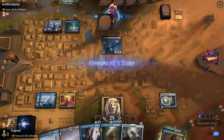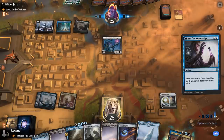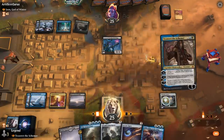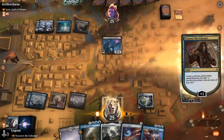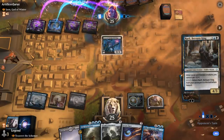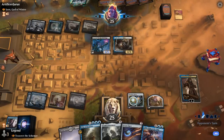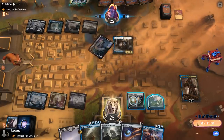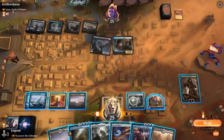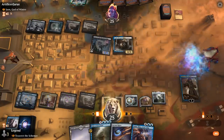Opponent goes to Village Rites in response to draw two, and we'll pass with Thirst available. Discard two lands. Next turn we have a few options — Narfi pumps the Priest, can hit for one. Opponent only has three snow lands for the Priest so they shouldn't be able to easily take out Zahid at least. But I think I prefer Forsaken Monument as the play, and then we could take out Narfi, although they can pretty easily get it back.